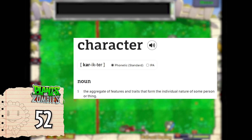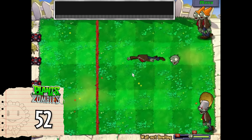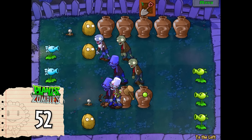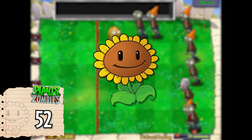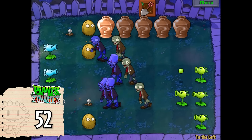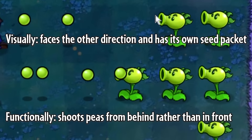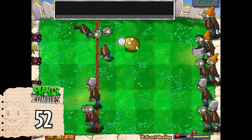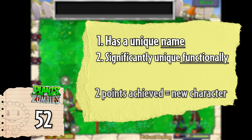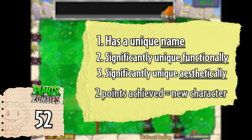Dictionary.com defines character as the aggregate of features and traits that form the individual nature of some person or thing. In order for a plant to be a distinct character, it needs to have some features, aesthetic or functional, that make them individual or unique from all the other characters. From now on, I'll be considering a plant a new character if it meets at least two of the following criteria: it has a unique name, at least one significant unique functional trait, and at least one significant unique visual feature that separates the character from an existing character.